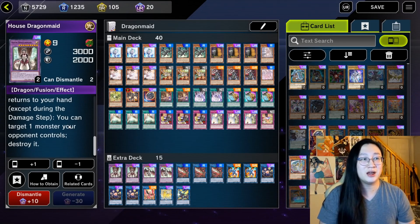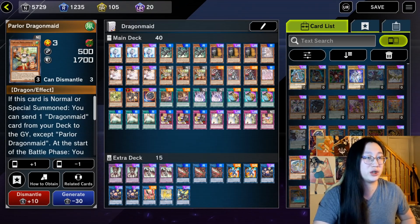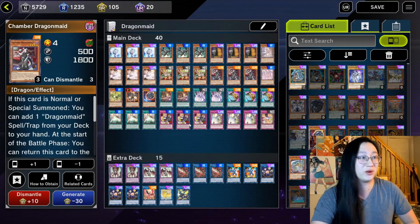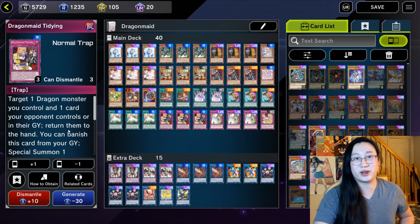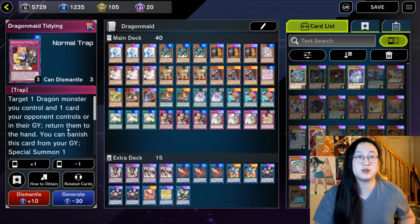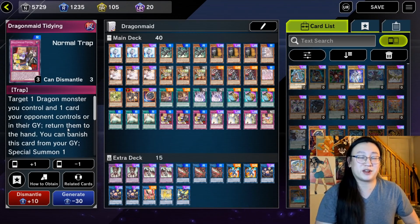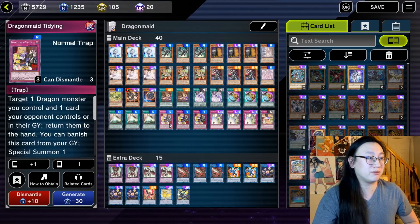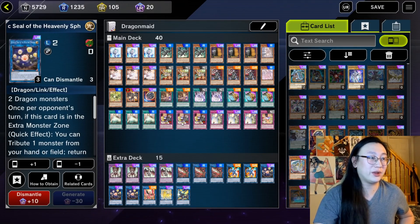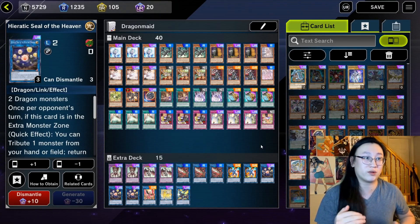This deck was laughed out of the community until Eternity Code, where they released Chamber Dragon Maid. Where it differs from cards like Parlor or Kitchen — which focus on the big dragons — Chamber Dragon Maid focuses on the spells and traps, and they got some really good ones. Dragon Maid Tidying allows you to target a dragon monster you control and a card your opponent controls or in their graveyard, and bounce them to hand. Compulse is really good, and when you've got Spheres in Tidying, it had an 87% win rate during virtual world format.